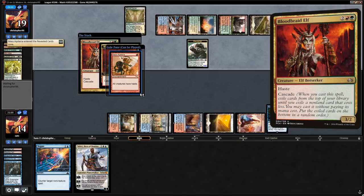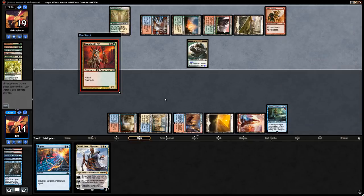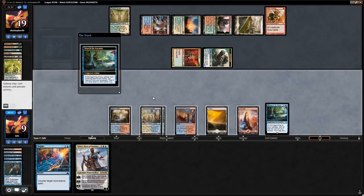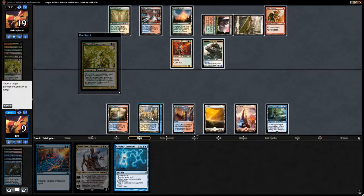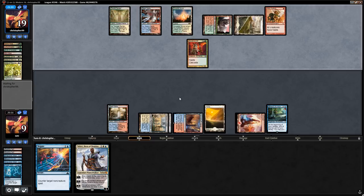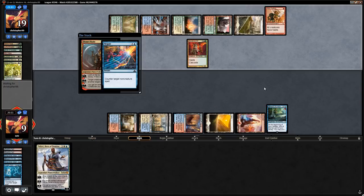Mass Hysteria is scary. Teferi isn't safe here—minusing it on the Ravager lets it die to the wolf, and plussing still leaves it dead to the Ravager. We use Cryptic Command to counter something and bounce the Elemental token rather than draw a card. We're one mana short of playing Teferi and keeping up Cryptic, so we hold Cryptic. Opponent tries to recast Domri—we Negate it. Down to six but a good turn overall.